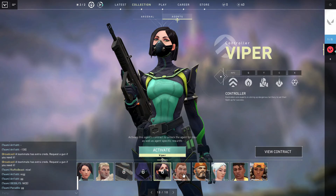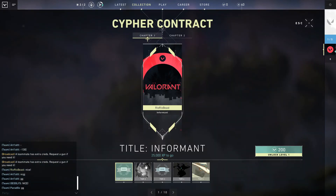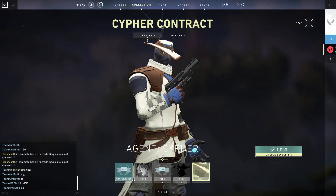Well, you have to go to Collection and Agents, and then you just click on the one you want and click Activate. So if I want Cypher, I click Activate. And now whenever I get XP I get one of these rewards, and every reward gives something, and at level 5 I get the hero.